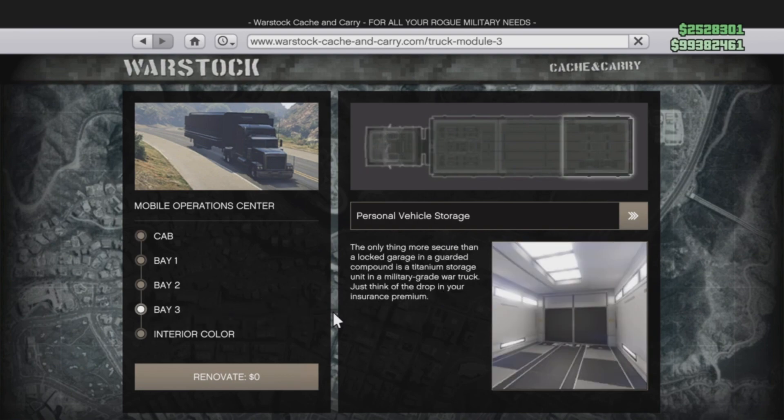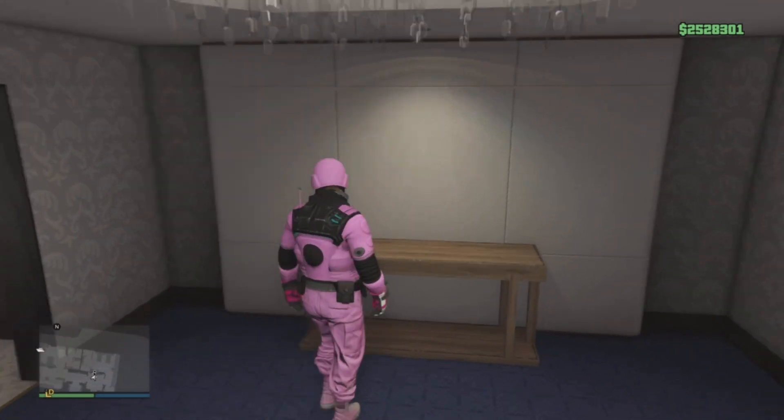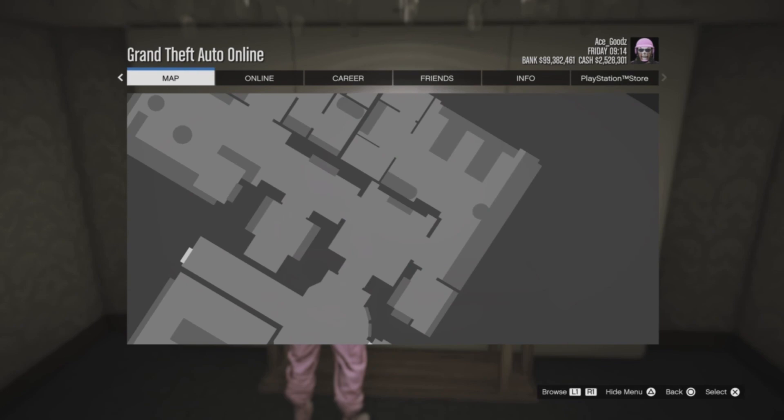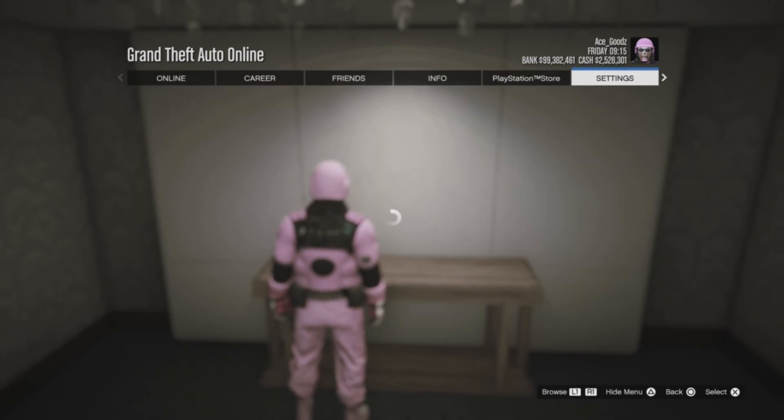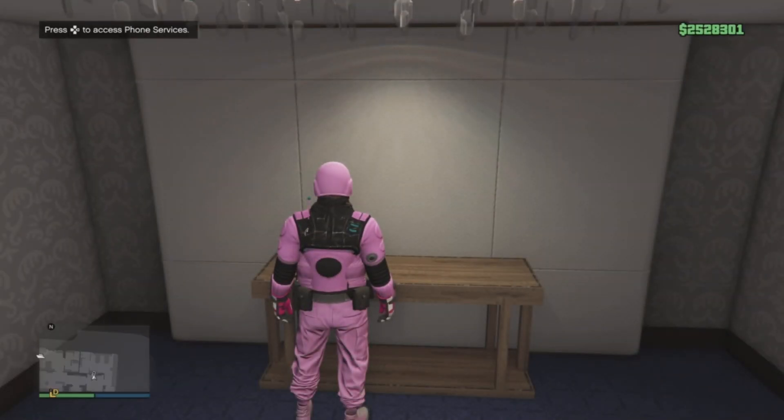The receiver is also going to require an MOC — a Mobile Operations Center — with personal vehicle storage in bay 3. Last but not least, they need to go to Settings and set their graphics mode to Fidelity. This is very important, so make sure you pay attention, otherwise you will not be able to do it or you might get stuck in an infinite black loading screen.